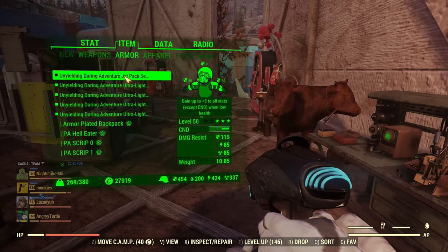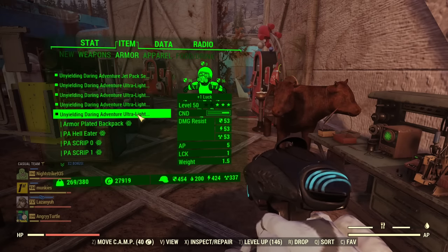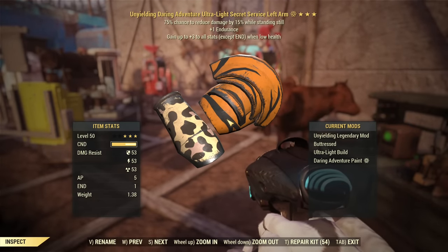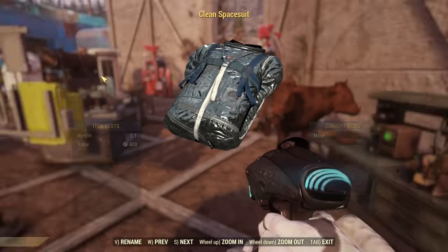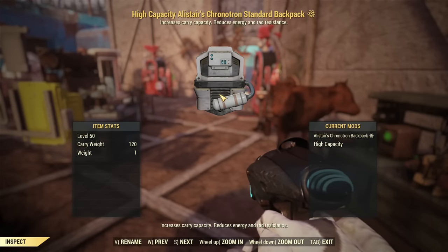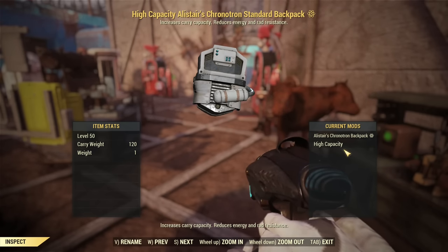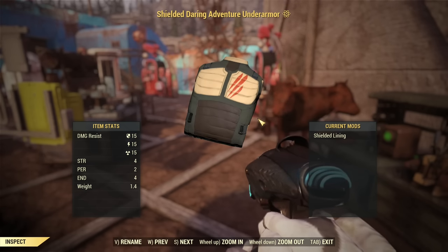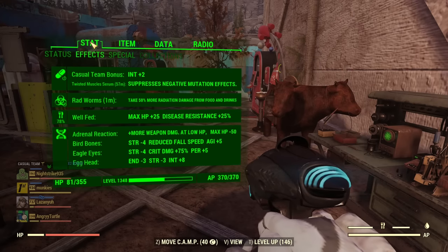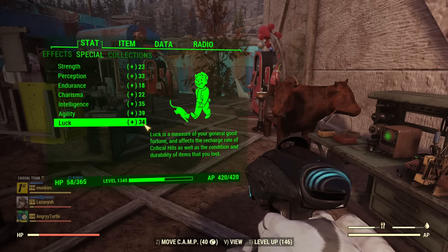About armor: I recommend a full set of Secret Service in Unyielding. Other stars aren't very important. Put the jetpack on your chest and Ultralight on all your limbs. My outfit is the Clean Space Suit and Clean Space Suit Helmet — quite rare but maybe you'll obtain it. My backpack is Alistar's Chronometer Backpack from a previous scoreboard, set to high capacity as I like to carry stuff. My Under Armour is Secret Service shielded lining, though any Under Armour will do. One important thing: whatever you wear, when you look at your SPECIAL you want at least 30 free Luck — if it's lower, choose appropriate Under Armour to add it.